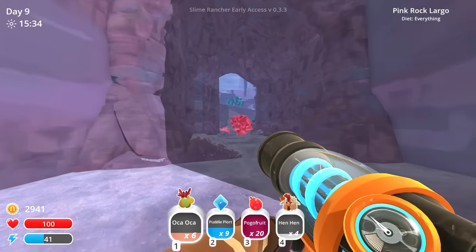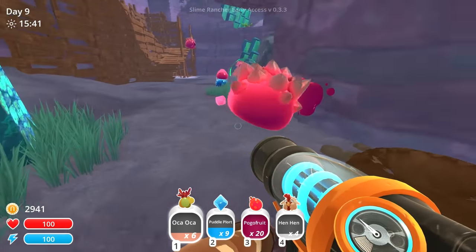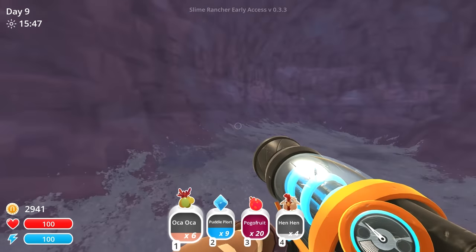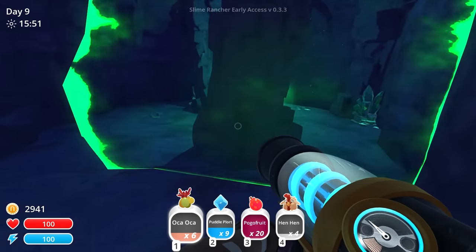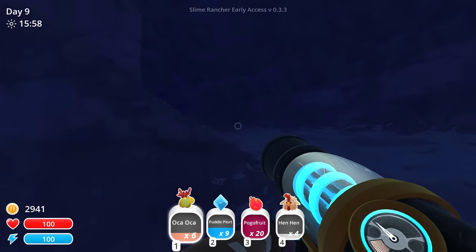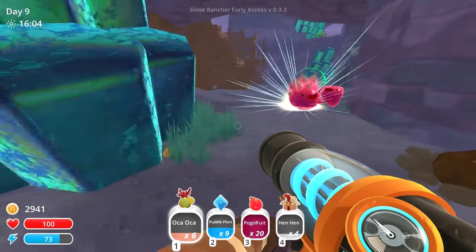Wait, am I going back this way? I gotta do it this way — we gotta find our way out of this mess of Largos. There are some stony hens around. That hen just headbutted that pink slime — it was like, 'Get out of here, pink slime! You are far too numerous and in the way of my scavenging efforts!' Wow, there are so many big slimes left that we gotta take care of. They're all over the place. I think we should be able to accomplish this, no problem.